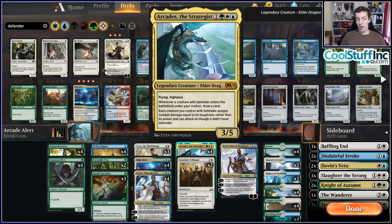Arcades doesn't die to Cast Down, Lava Coil, or Lightning Strike — a lot of cheap removal spells don't kill this card. A 3/5 is very well-sized: blocks Arclight Phoenix, blocks 4/4s, attacks planeswalkers, has vigilance. So on the base, Arcades is just a pretty good card.